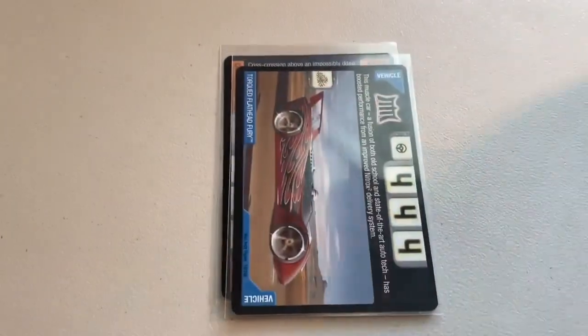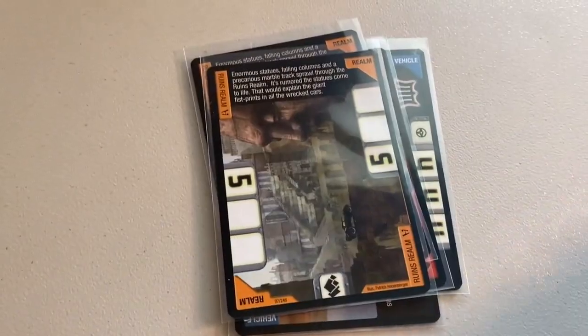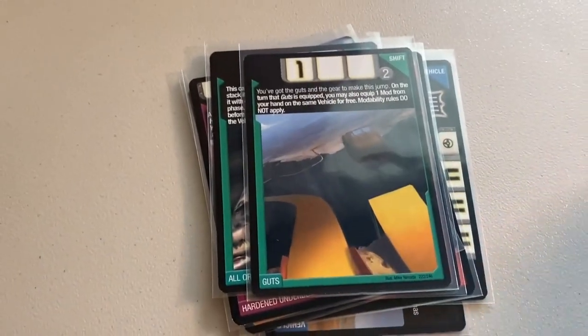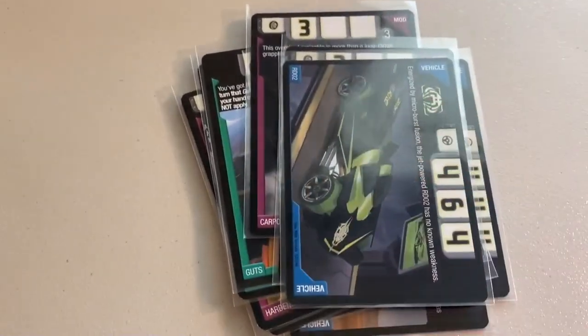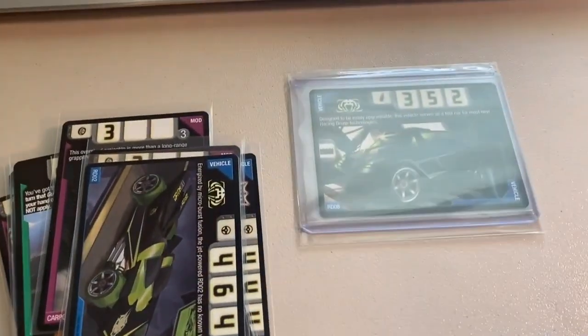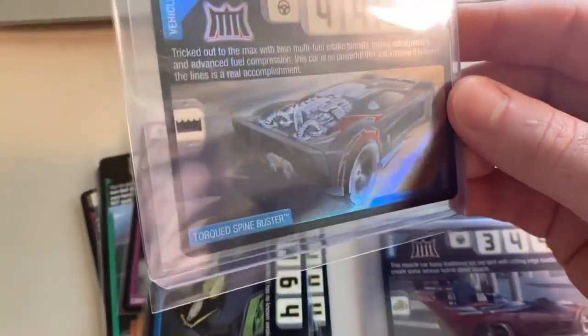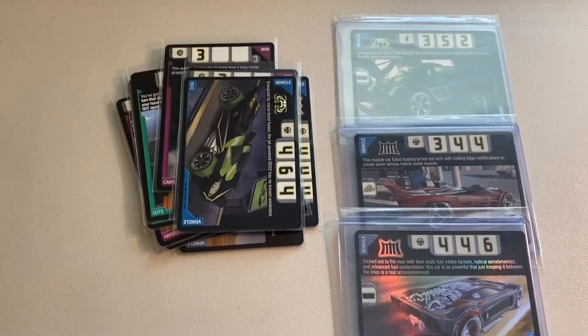Next up, a pretty big order of Accelerators trading cards including a bunch of rares and uncommons — 17 total cards. It was Canyon Realm, two copies of Torqued Flathead Fury, Escher's World, two copies of the Ruins Realm (now out of stock), Behemoth Mosquitoes, Hardened Underbelly, All or Nothing Guts, Hyper Drift Tech, two copies of Carpoon Hyperpod, my last RDO2, then RDO8, my last Flathead Fury, and a foil Torqued Spine Buster — one of my favorite card arts. Grand total was $140 even to a return buyer.